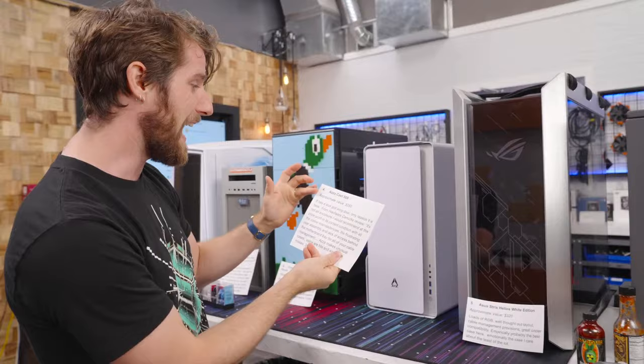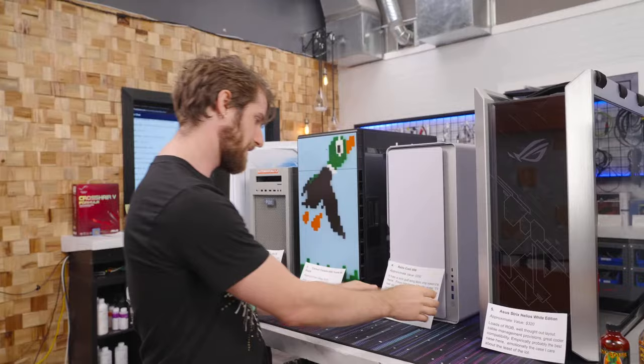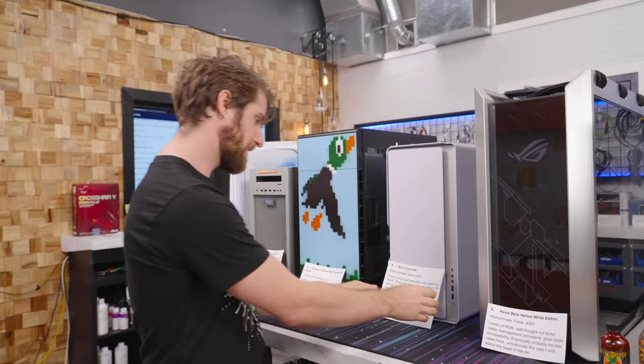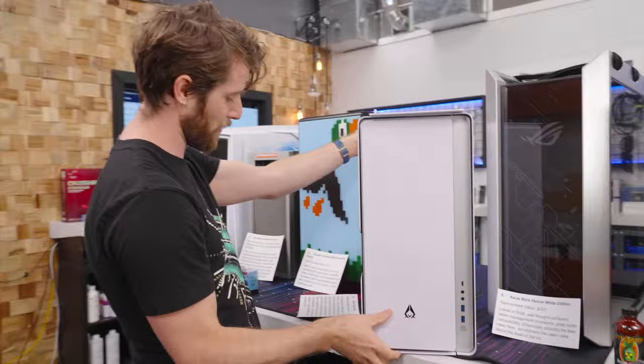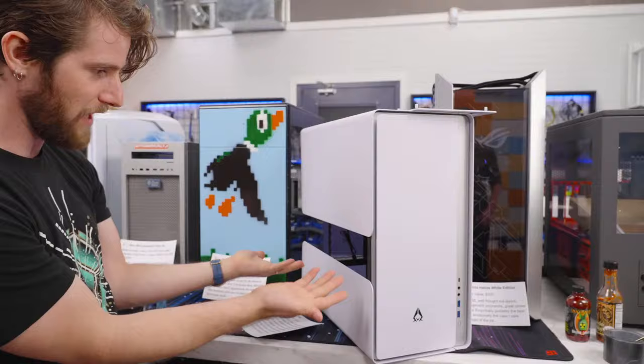Number four: the Azacast 808 with an approximate value of $250. It has a sick gullwing door design — the only reason it's here from the Hardware Canucks review. It's not really an enclosure I'd recommend at this price point with all the color inconsistencies, frustrating assembly, lack of access behind the motherboard tray for cable management, and no protection from dust whatsoever.